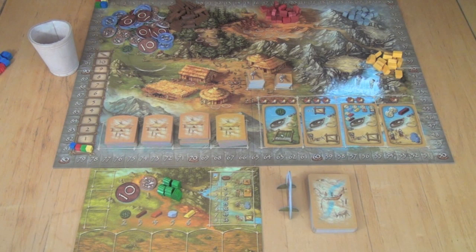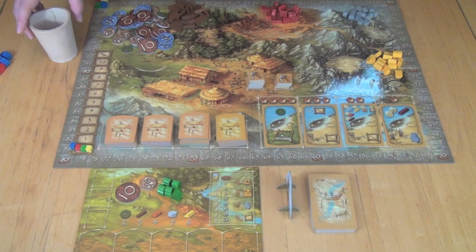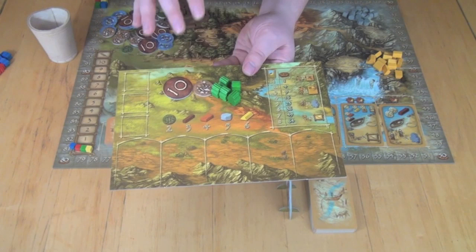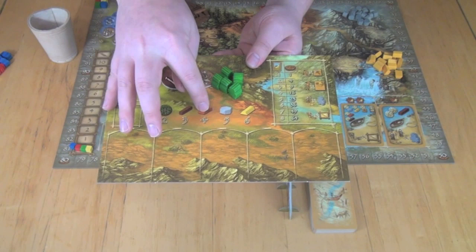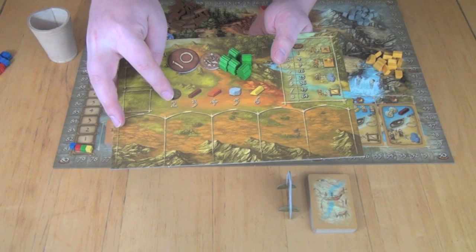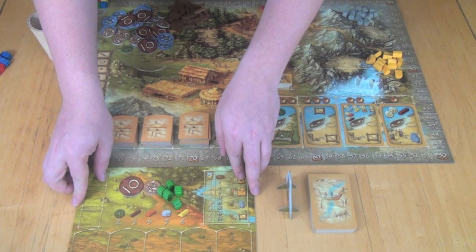Each player has their own little player mat. On this player mat, there's going to be a lot of important information. First you're going to have your five starting meeples. You'll start with 12 food, which you'll need to feed your people. And there are conversion ratios for die rolls — food, wood, brick, stone, and gold. When you roll dice, you divide the total value of your pips by these numbers, and that will tell you how many of the good you get. For example, if you rolled 12 and were rolling for food, you'd divide by two and get six food. You also have spaces for tools and huts, and a section telling you how to score points at the end of the game.